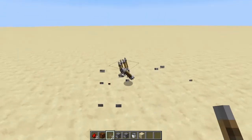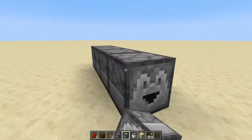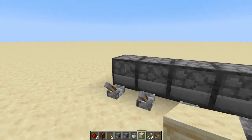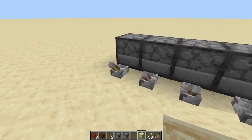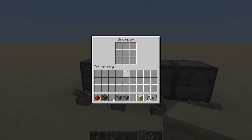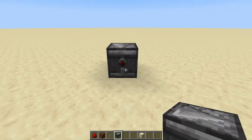Dispensers and droppers do almost the same thing — one dispenses the item and the other drops it. The dropper can also pass items into other droppers. If you have multiple droppers lined up, you can move an item from one into the next into the next just by powering each one in sequence. Power the first, the item moves to the second, power the second it moves to the third, and so on until it spits out the front. Very useful for a lot of builds.